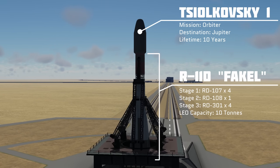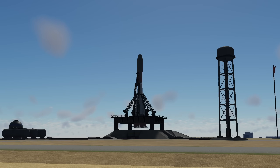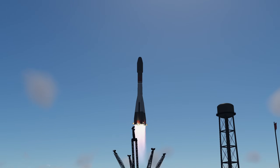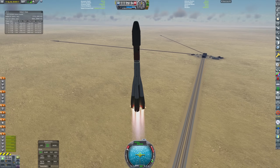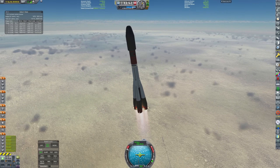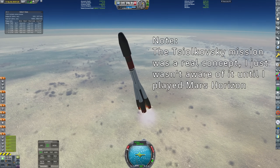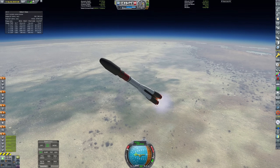We're moving over to ABLO Cosmodrome and launching Salkovsky-1 — our very first, and as far as I'm aware the world's first, probe to Jupiter. I named it Salkovsky after Konstantin Salkovsky, the father of astronautics who created the rocket equation — a beautiful thing, as Chris Hadfield would say. It's also an idea I got from Mars Horizon, and the design of this space probe is loosely based off the Salkovsky-1 space probe, which is the bus you send to the outer planets in that game.